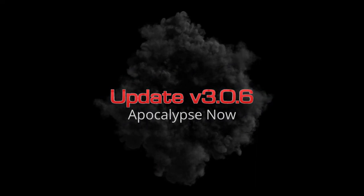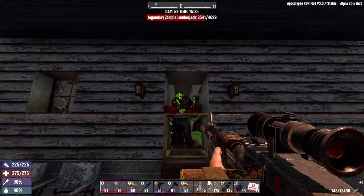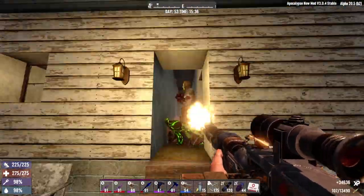Hello there Hav Minions. Killer Bunny dropped what is likely the final update for Apocalypse Now Alpha 20 — a number of localization tweaks and some bug fixes, but overall very few changes, so let's get into it.